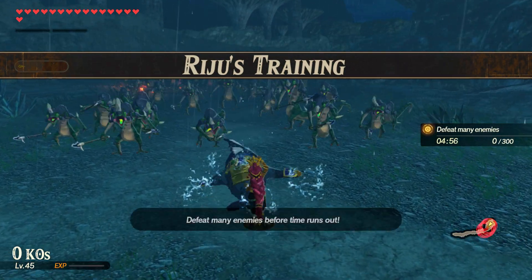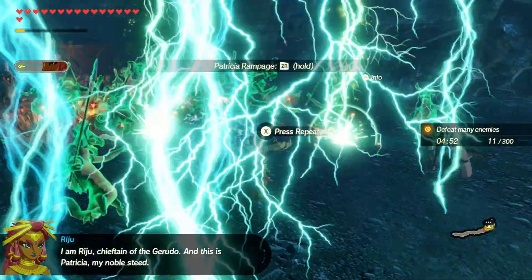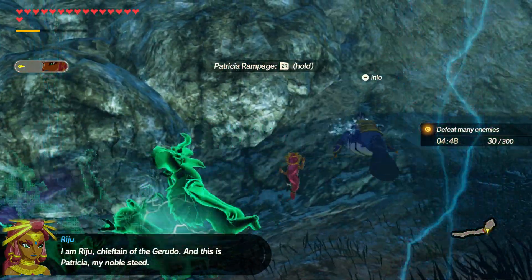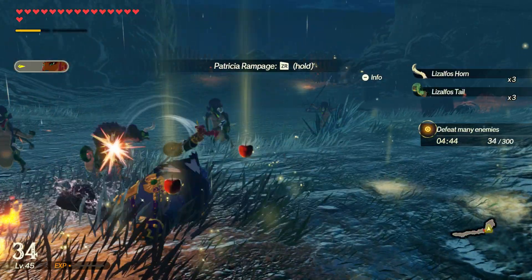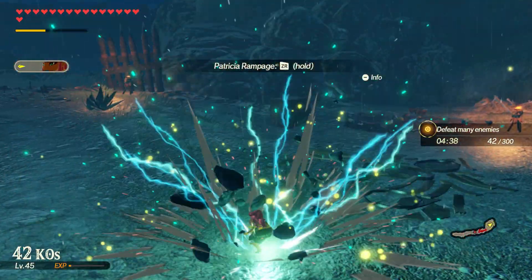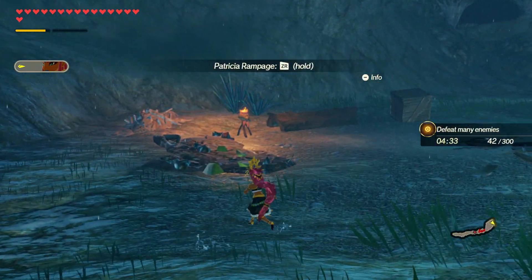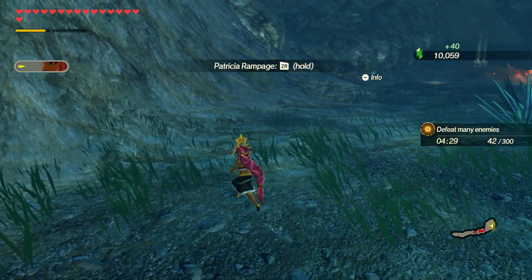Alright, defeat many enemies - pretty much standard. We already know a little bit of how she works with her little sand seal Patricia. That's crazy! That was two presses? I gotta learn what does what. I know we have some safety to play around because these training ones are never really that difficult.